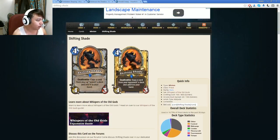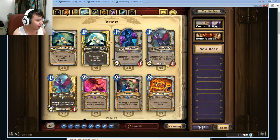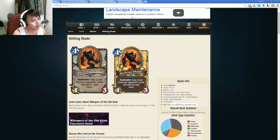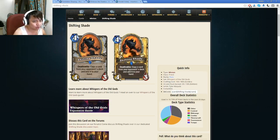Next we have the Shifting Shade — 4 mana 4/3, deathrattle: copy a card from your opponent's deck and add it to your hand. I think this is just a really bad card. Priest already has a card like that called Thoughtsteal, and Thoughtsteal is probably better than this because it draws you two cards. The only argument is that it's a 4/3 body, but just because it's 4/3 doesn't mean it's as good as Piloted Shredder. Having said that, you could get a 4/3 and in a sense it gives you a card like Piloted Shredder gives you a card — but the difference is Shredder plays the card immediately, and this one does not. You can get a much bigger card from this than from Shredder though.